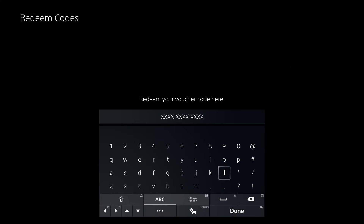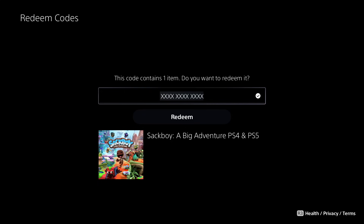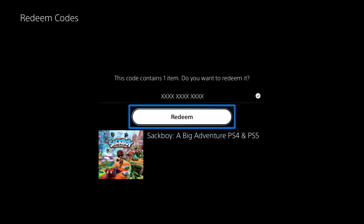Enter your 12-digit code and then press the R2 button when you're done. You'll see a preview of what the code unlocks. Select Redeem to use the code, or press Circle to go back if you want to redeem your code later.